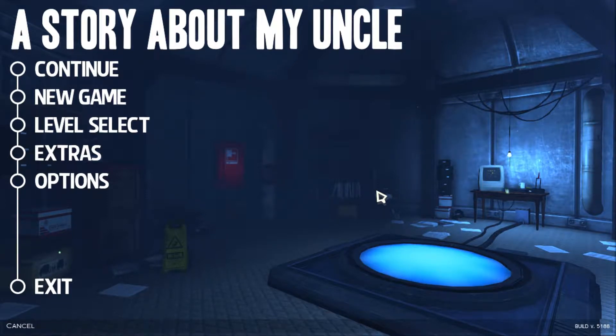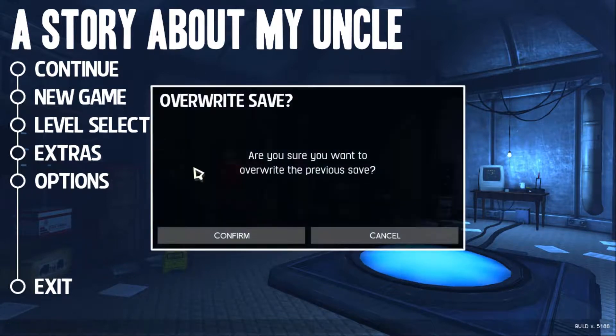Hey guys, welcome to A Story About My Uncle Part One. This is a game that was on Humble Bundle a little bit ago for free and I just decided to pick it up. I played a little bit to see how all the controls were and it was actually pretty good. It's a platformer — it goes through a story mode, and it's not just a 2D platformer, it's a 3D platformer. So I'm gonna start a new game.